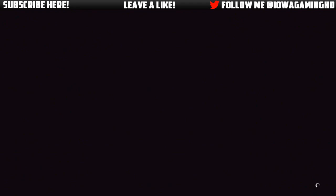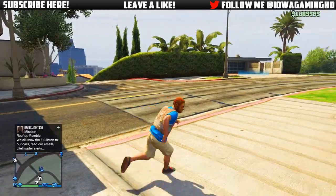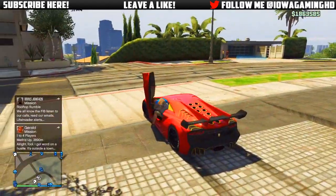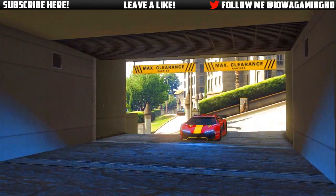My number 10 spot was open but everything else was full. So I put that car in my number 4 spot — where I want my Zentorno — and now I'm going to take that car over to my next garage.